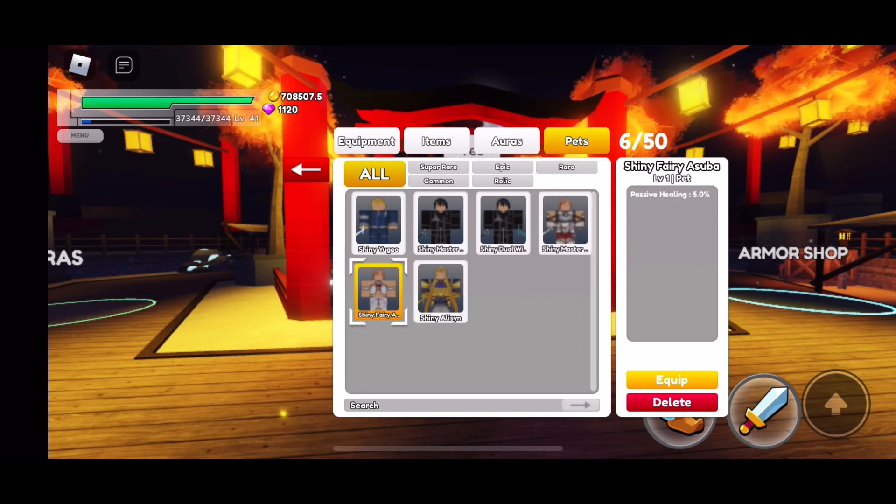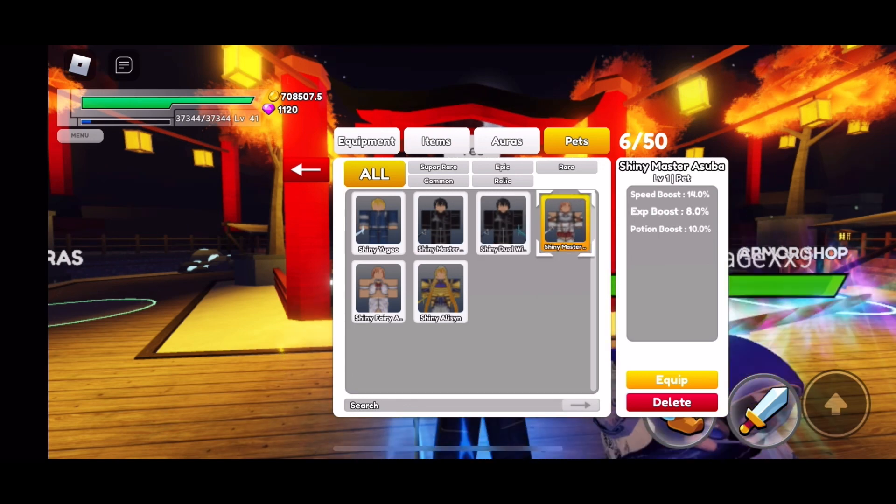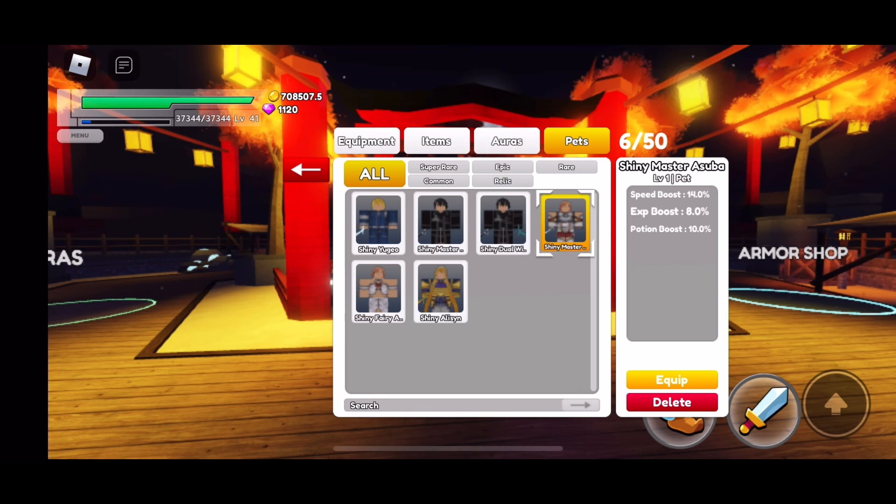For fourth place, I had a hard time between two characters, but I'm going to have to pick Shiny Master Asuna. The speed boost is useful but it's not like you need to be fast in order to fight and kill things. Potions are not going to be your main thing — they're not going to be too useful — but the experience boost is still really useful. I would suggest that experience boost is still useful enough to use her, and for the speed boost, just getting from where you are to where you need to be.